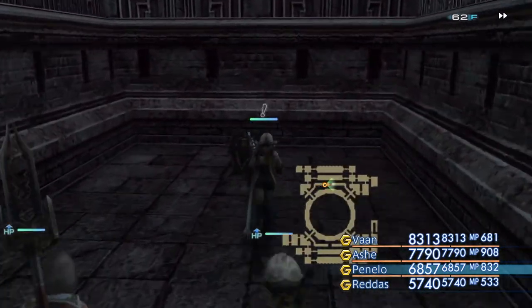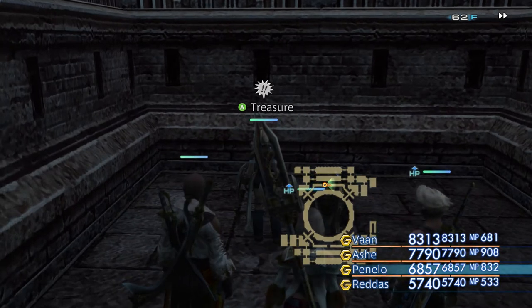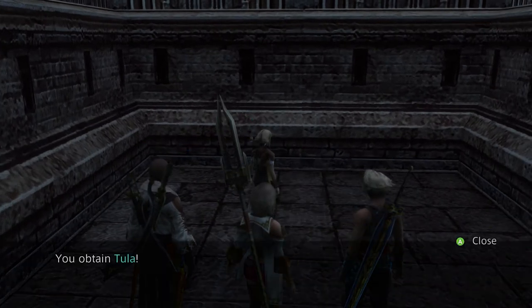Let's go ahead and grab the Tula — that's for the Time Battle Mage. When you look at your map, it's at the Second Ascent, Station of Suffering. There are no special requirements for it — you don't have to grind, steal, or get any items. All you have to do is show up and grab the chest. You'll have the best crossbow in the game, it's that simple.